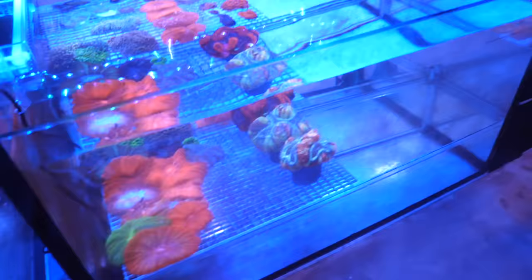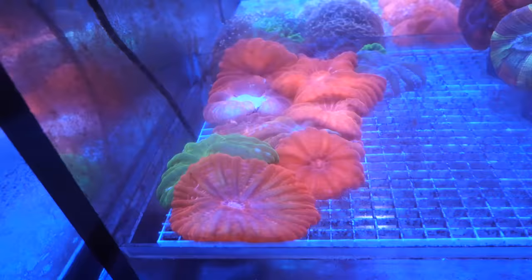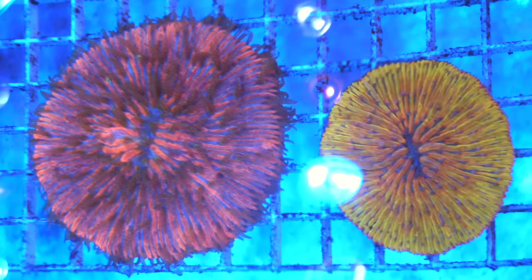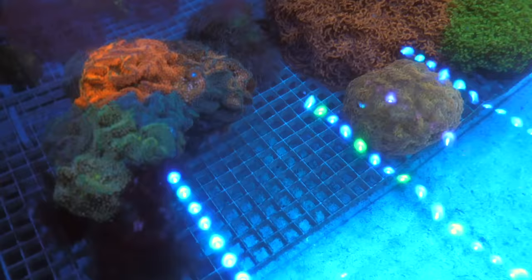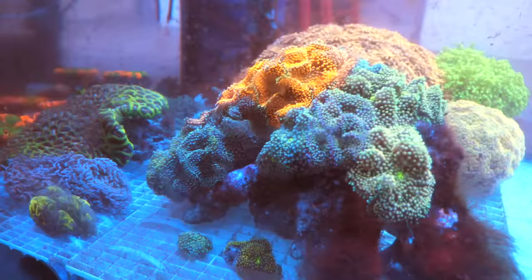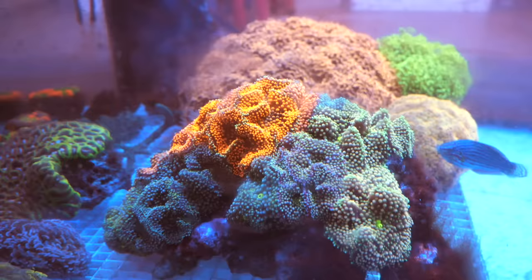Come to the other side — what do we got over here? There are three trachyphyllias here, these are from Australia. The rest would be all your cynarina. Down here we have three rainbow fungi — rainbow plate corals. Look at these plate corals, these are amazing. I don't think I've ever seen one like that pink before. This tree right here is another customer's collection — they're doing a massive rescape.